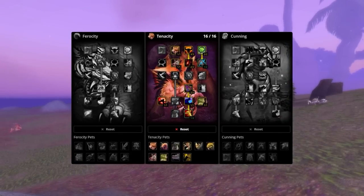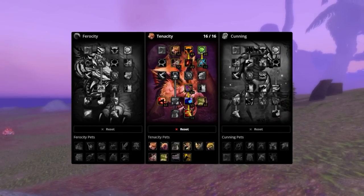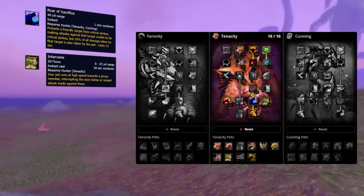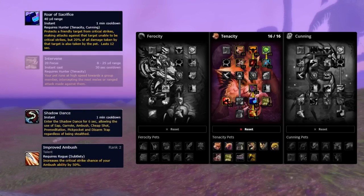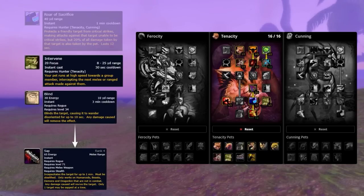For your pet, we recommend the Crab due to its ability to root a target in place for a long time on a short CD, which allows you to cover your Freezing Traps so they don't get eaten by teammates. Since the Crab is a Tenacity pet, you get access to both Roar of Sacrifice as well as Intervene. Roar of Sacrifice allows you to completely negate all critical hits onto your target, which is an amazing counter into cooldowns like Shadow Dance since a rogue's crit chance with Ambush is nearly 100% due to the Improved Ambush talent. Intervene is great for preventing follow-up CC onto your teammates — for example, when your healer is in a Blind, you can assume they're going to be sapped, but if you Intervene, the pet will eat the sap.